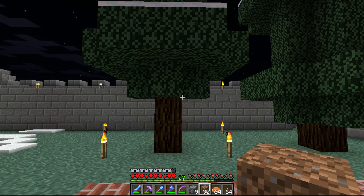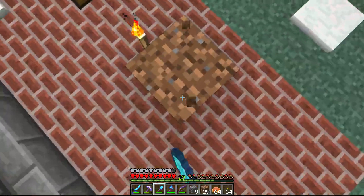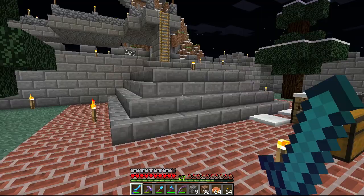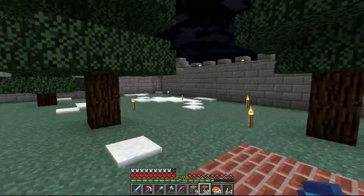My bow is always number five, dirt is always number seven, so that way in a pinch I can quickly hit that button, quickly switch from one thing to the next, and I always know exactly where it's going to be. Very nifty trick.